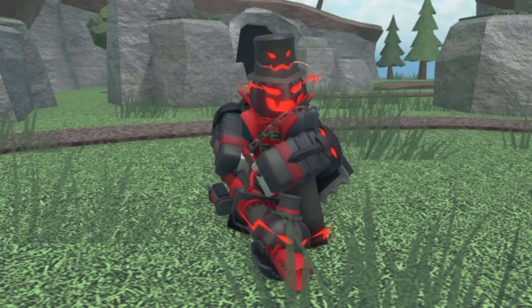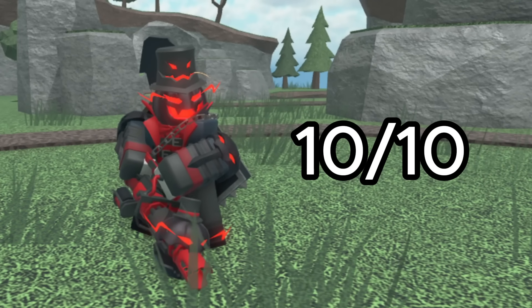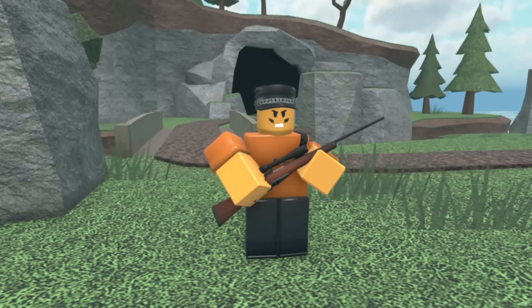At level four it now has a black and red color scheme and an evil smile on its hat — its coffin has also changed colors. This skin looks amazing and I really love the black and red color scheme. I'm gonna give this max level a solid 10 out of 10 — there's nothing I don't like about this skin.